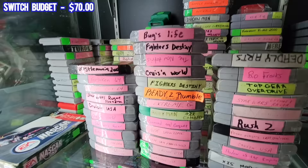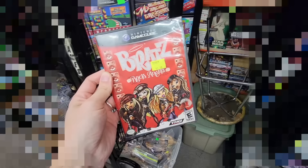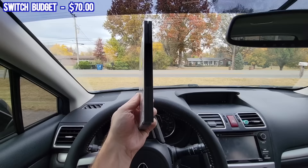I did end up stumbling upon a Bratz Rock Angels, which you guys know I've picked up before. For $10, it should get me $23 after fees on Amazon, so that'll be really solid. But this thing is taped shut, so I couldn't check for sure if it has a manual — I'm pretty sure that it does, but you guys can find out with me right now. All right, the tape is off. This is the moment of truth. Come on, Bratz — let's go! $20 profit in the bank.